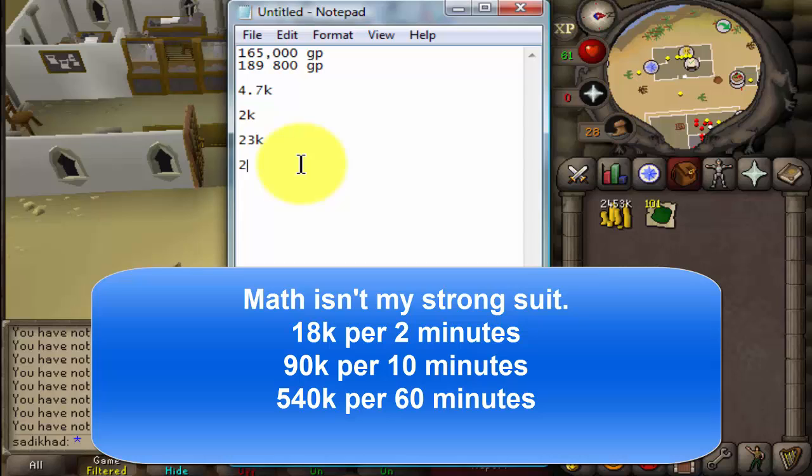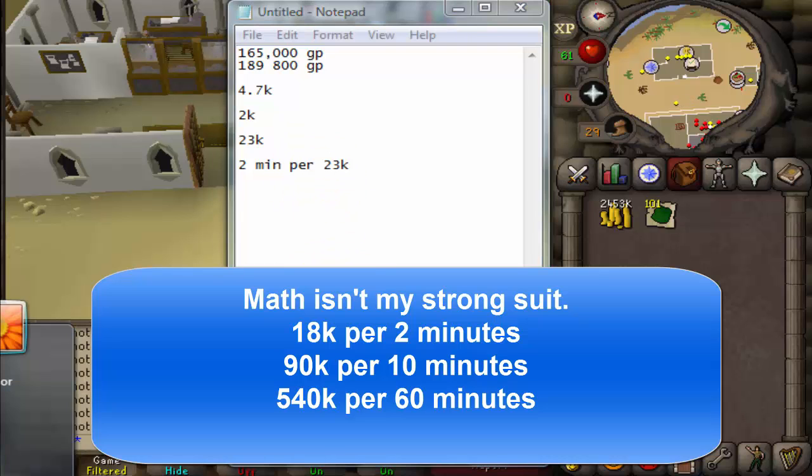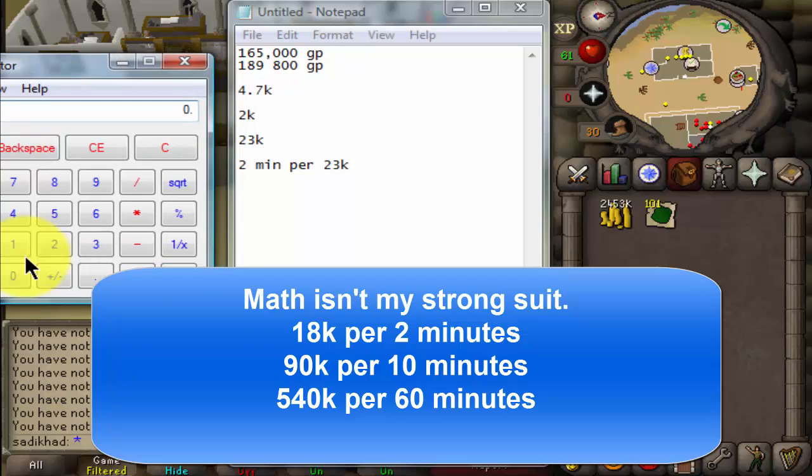Say 2 minutes, right? 2 minutes per 23k — let's multiply that out per hour. So in 10 minutes you make 115k. In an hour you make 690k, guys. That's a lot of money.